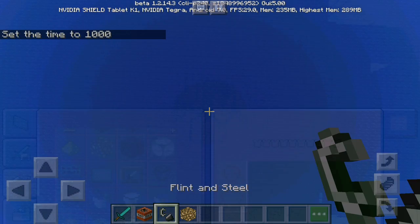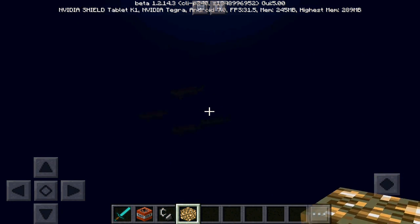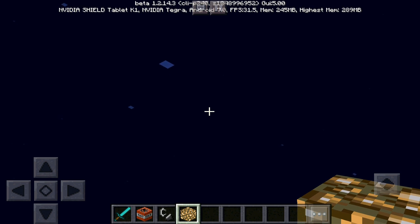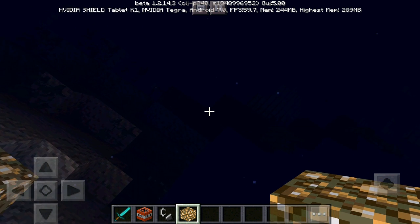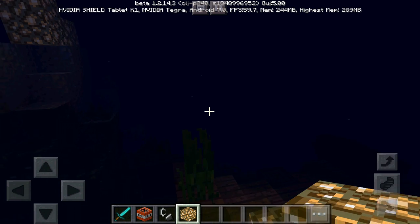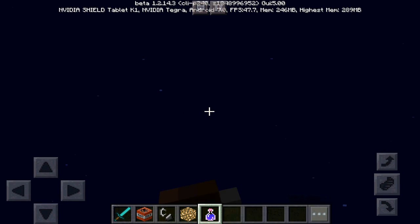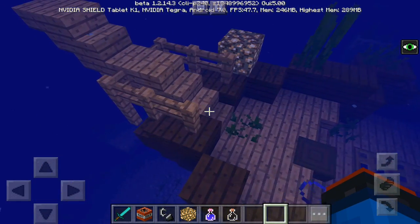Got the glowstone — this is the moment of truth. Going down... whoa, what is that? Keep going — we're going really deep, holy crap. I can't see anything at all, let's place some glowstone. Wait — is that the shipwreck? YES! We found the shipwreck! This is my first time ever seeing a shipwreck. It's very, very deep. I'm going to drink a night vision potion to see better — there we go, much clearer now.